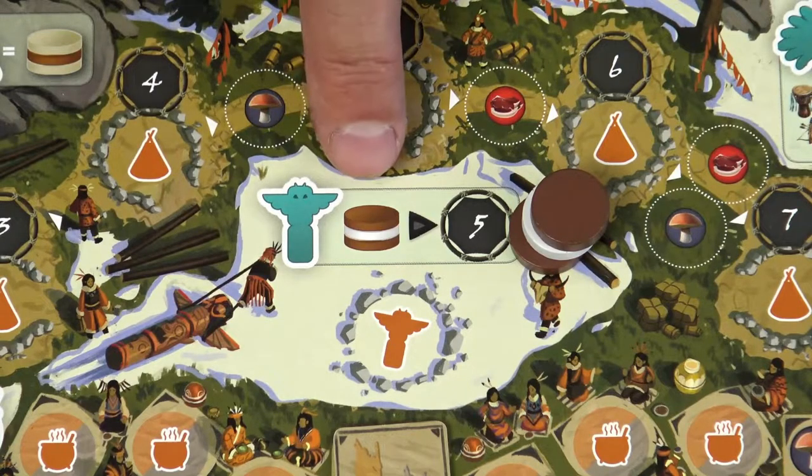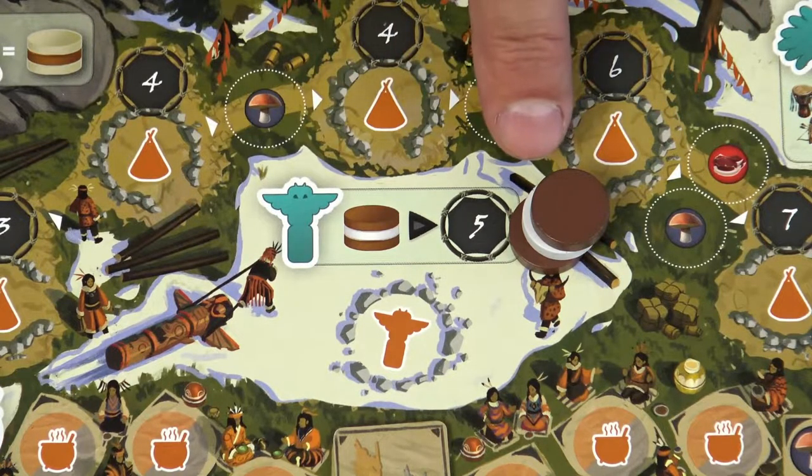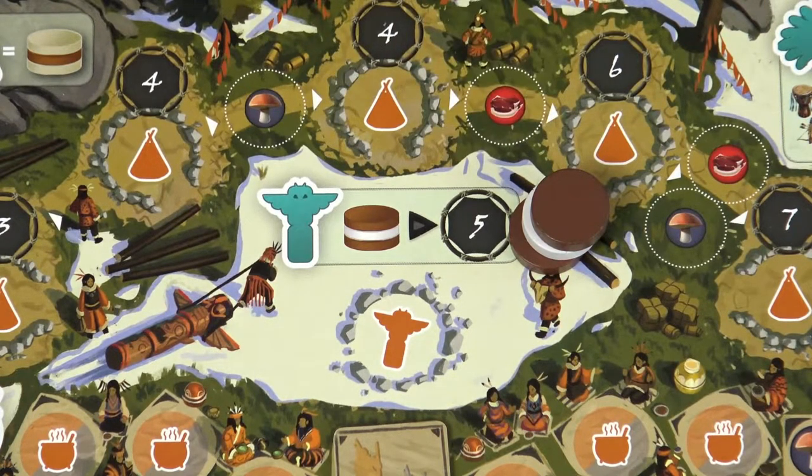Also, for each set of 2 wood tokens and 1 skull token in your totem pole, players receive 5 victory points at the end of the game.